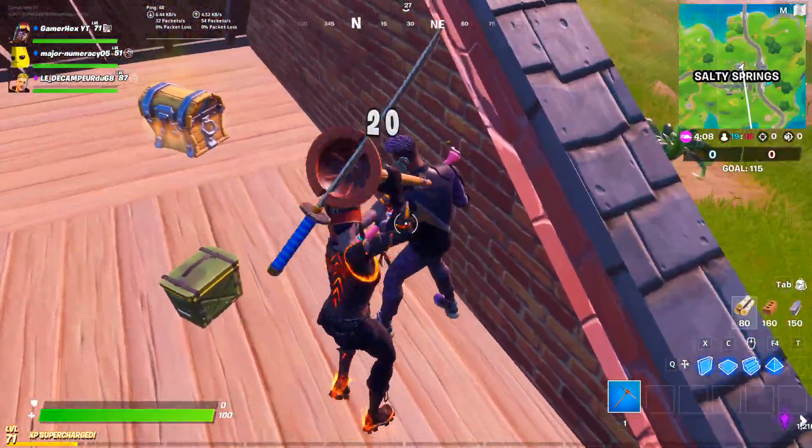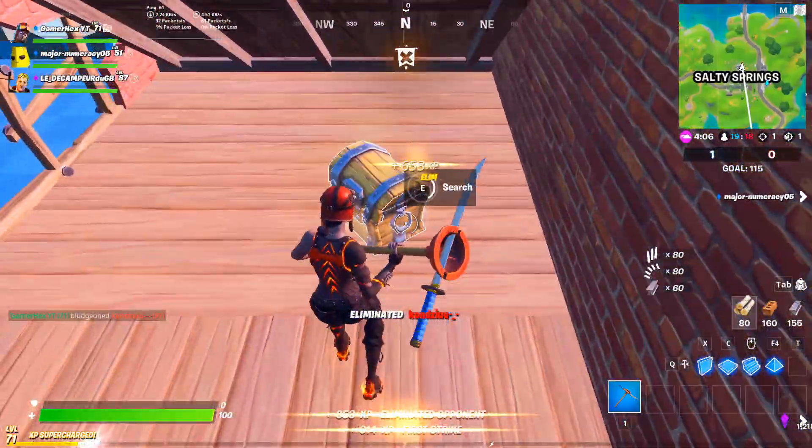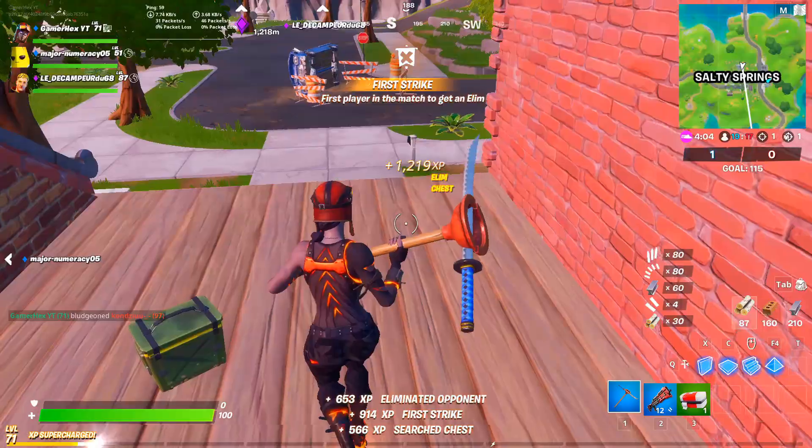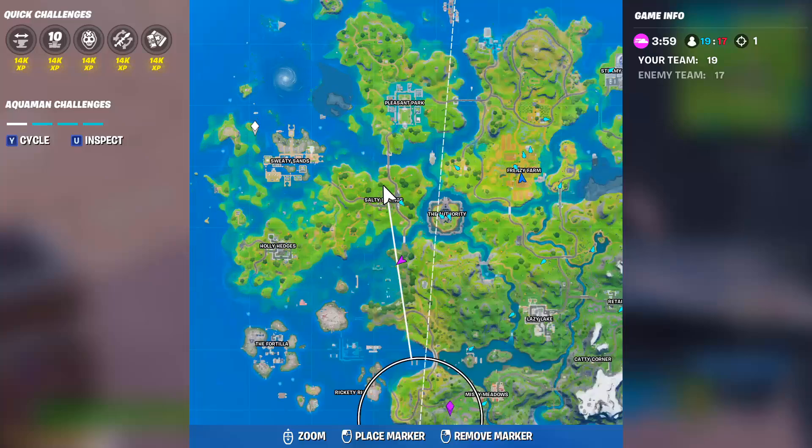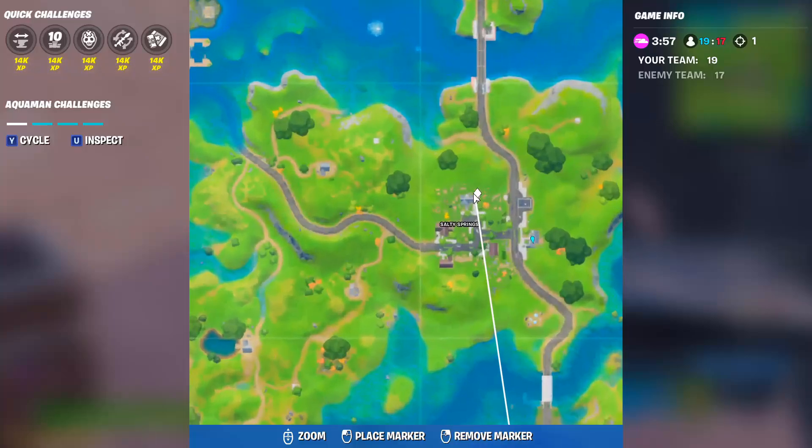That enemy is now dead. I found the chest and found the weapon — go directly to the upgrade bench now and upgrade it. Here is the exact location inside the house.